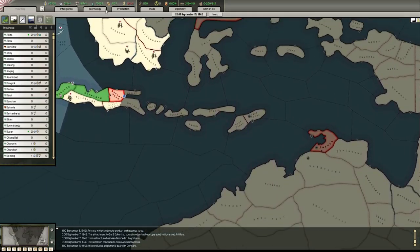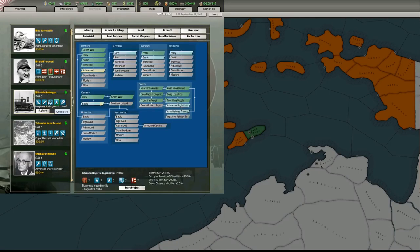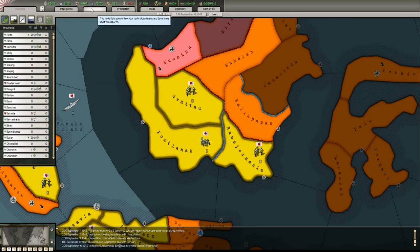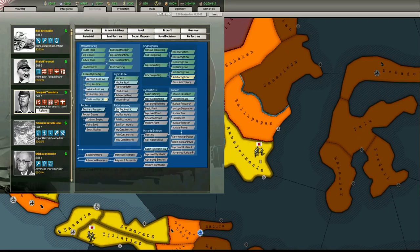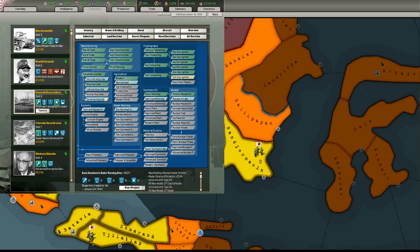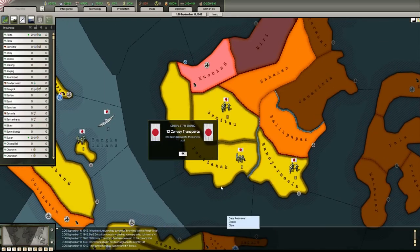The next one's here. I guess maybe we could. Advanced logistics - I don't need it but I'm gonna go for it anyway. Actually no, I'm gonna want to go for radar, don't I? Where's radar? Hang on. 2 which is 6, 2 - 8, there we go. 1.2% per day, nice.